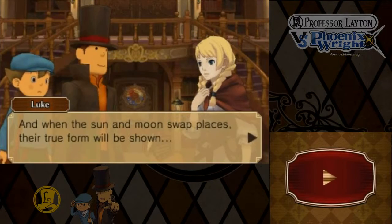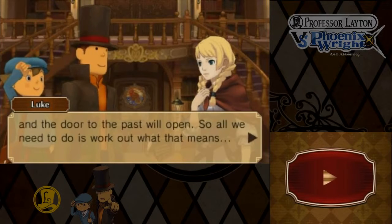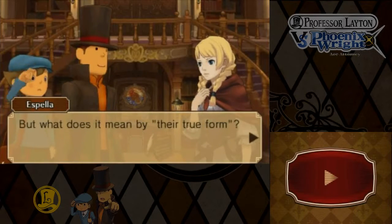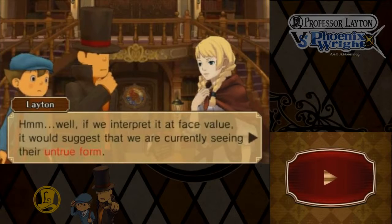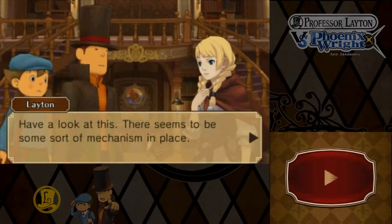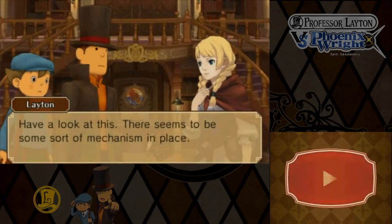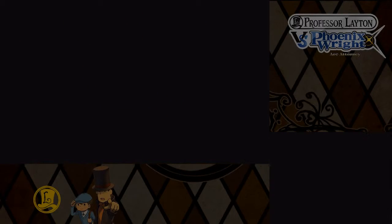So that's what 'the sun and moon watching over the sage' was referring to. And when the sun and moon swap places, their true form will be shown, and the door to the past will open. So all we need to do is work out what that means. But what does it mean by 'their true form'? If we interpret it at face value, it would suggest we are currently seeing their untrue form. There seems to be some sort of mechanism in place - Professor, if you look closely, there seems to be a puzzle hidden here. Hooray, hidden puzzles!